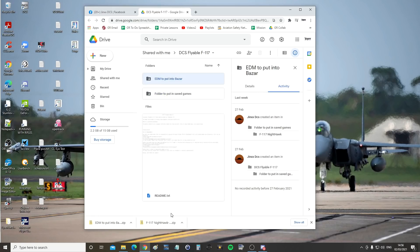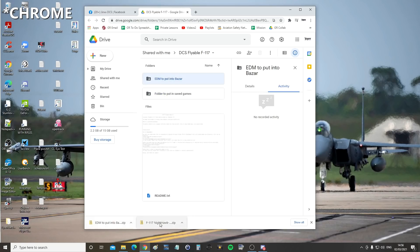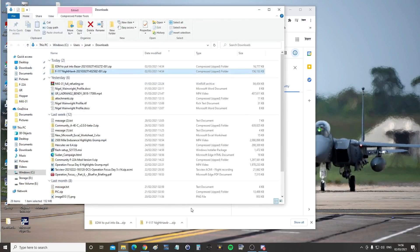Once they've both downloaded, you'll see if you've got Windows 10 it'll have these little guys at the bottom left. I'm going to open up the arrow there and say 'show in folder.' Here are the two files we're interested in — they are zip files. First, this lower zip file here.